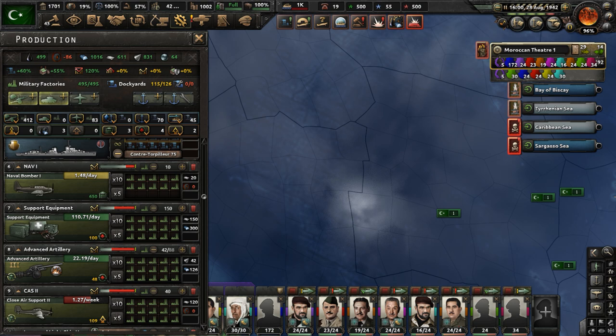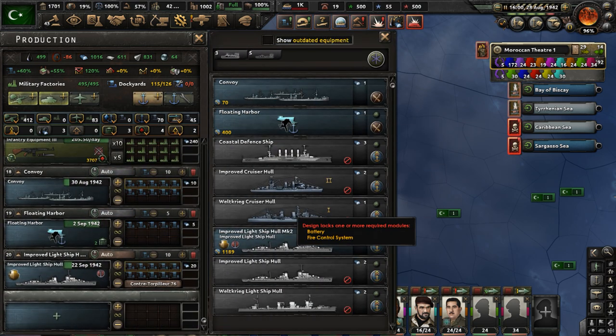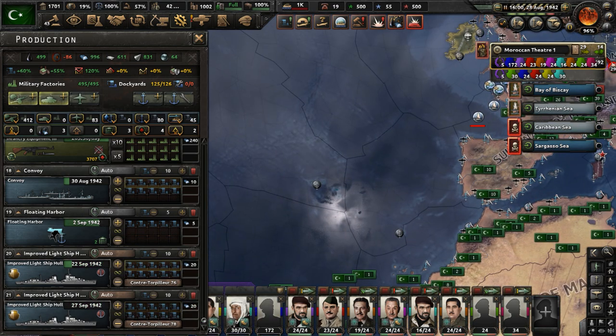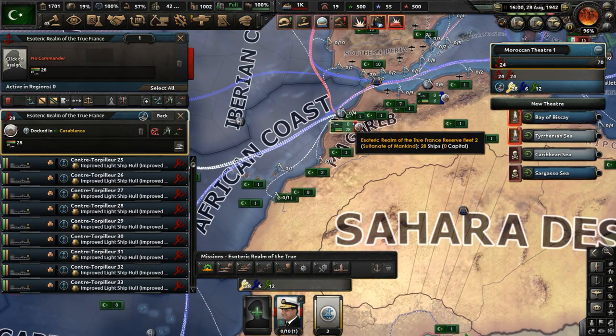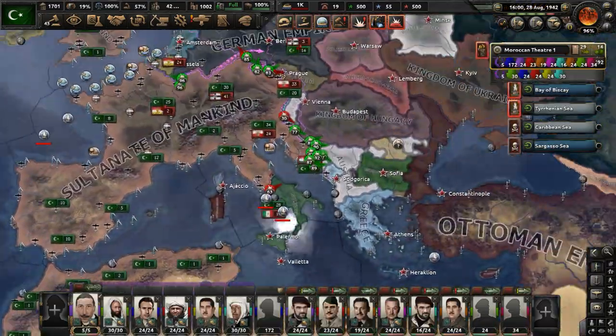We also have some free dockyards. Let's make some more destroyers — they aren't very good ships, but it doesn't matter. Let's go to our capital port to check. 28 ships — that's not great, but whatever. We can build up a ton of ships over time. We're mainly focusing on naval bombers anyway.